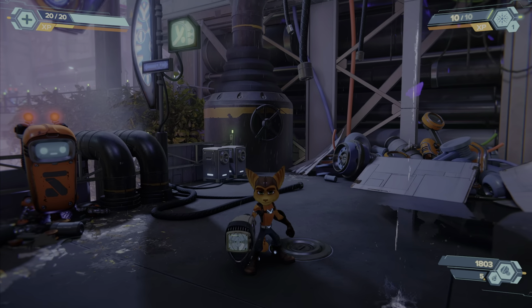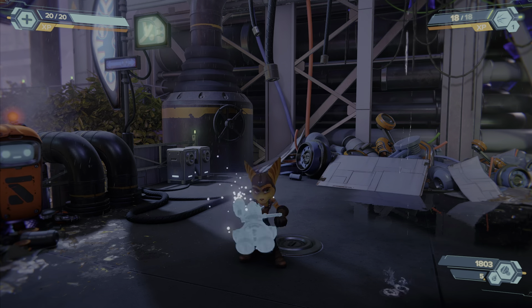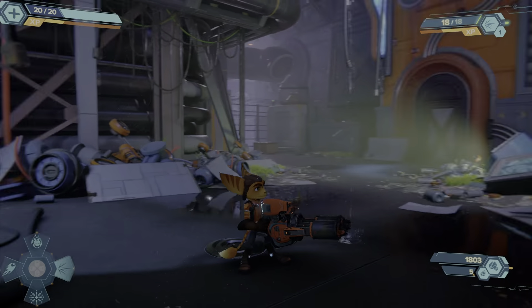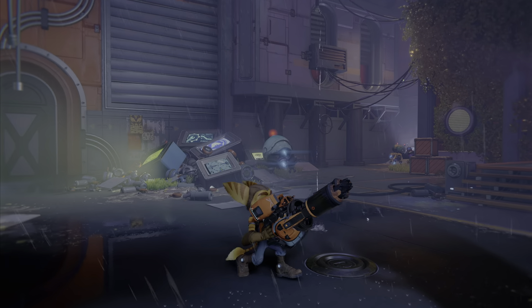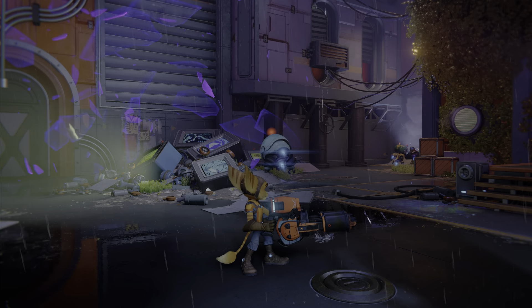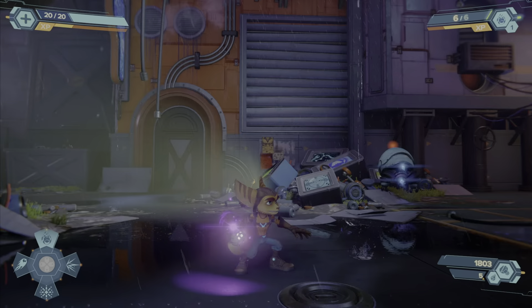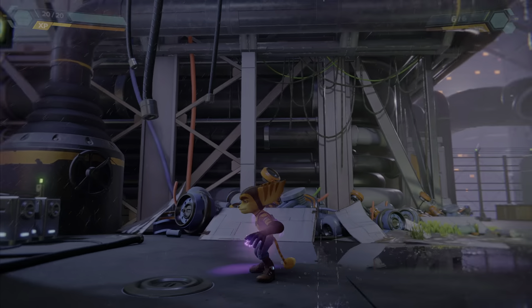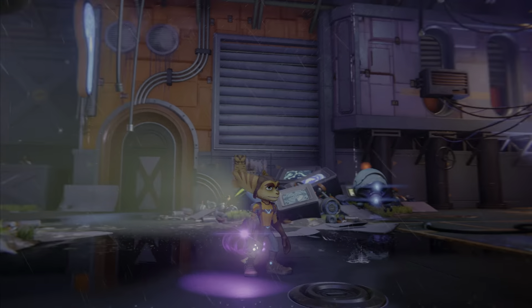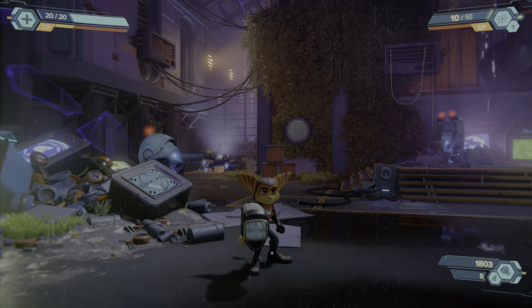So in-game, pressing left d-pad goes to the burst pistol, right d-pad goes to the enforcer, down will be the pixelizer, and up will be the shatter bomb — which is how I assigned it. And if I press down it'll switch over to my previous weapon.